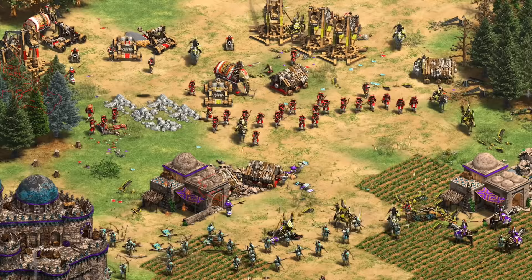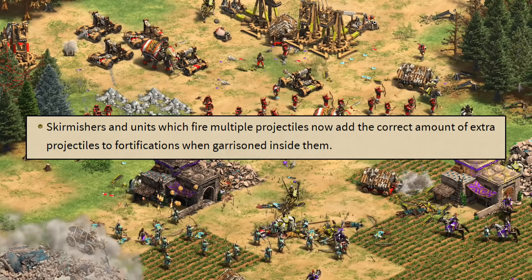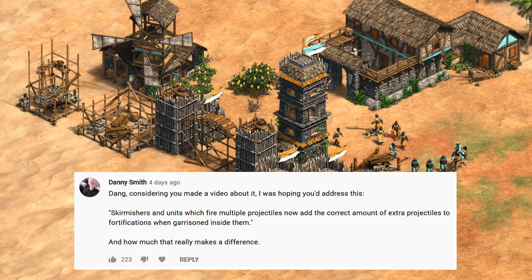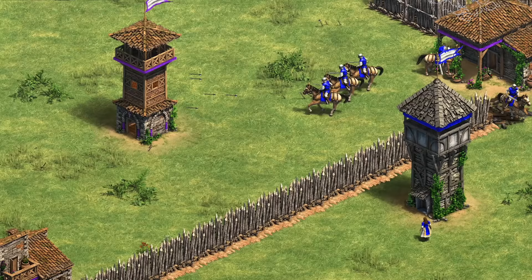Hey guys, Spirit of the Law here. Last video I did a rundown of the July patch, and it seems I missed something pretty big that we'll look into for this video. According to the patch notes, skirmishers and units which fire multiple projectiles now add the correct amount when garrisoned. I didn't think too much of that when I first read it, but after giving it a closer look, this was actually quite a notable change for two civilizations in particular. Let's check it out.